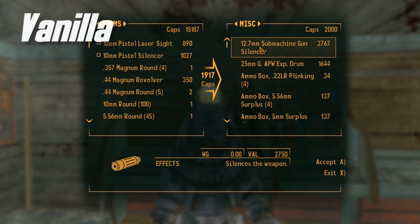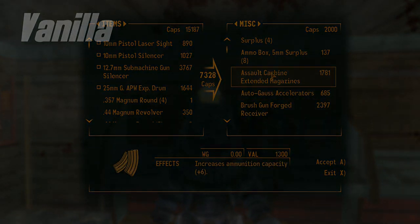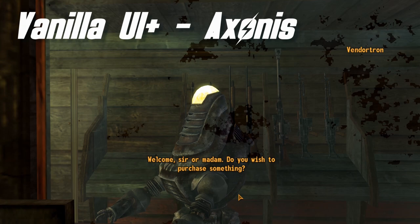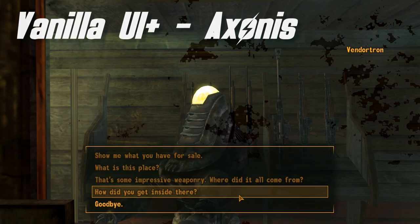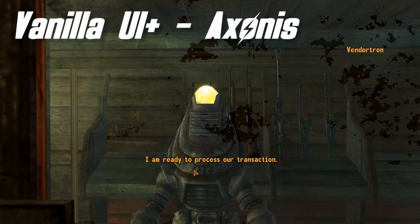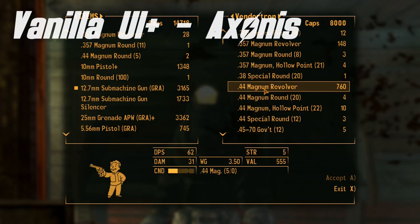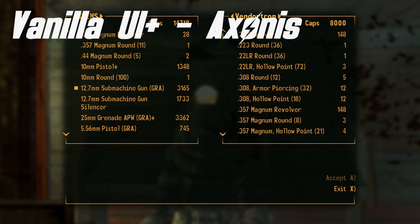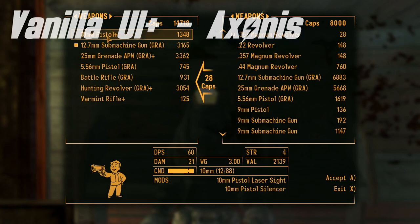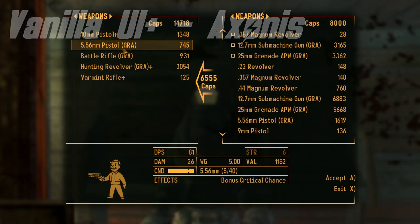However, the benefit of playing on PC means that modders like Axonis can fix these issues. Vanilla UI Plus seeks to make the dialogue, companion, crafting, and barter menus much more visually appealing to those on computers. In practice, this means smaller text and more spaced out menus showing more items at a time. However, while making optimizations to the UI design, Axonis chose to preserve the original look and feel of the menus because it matches very well with the game's atmosphere. And frankly, we would have to agree.